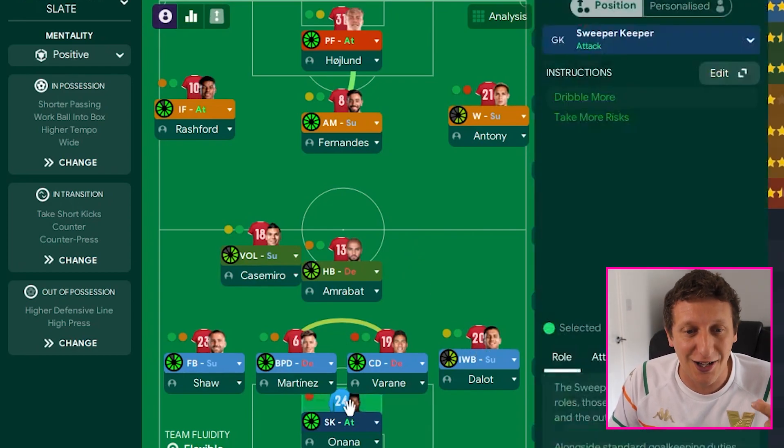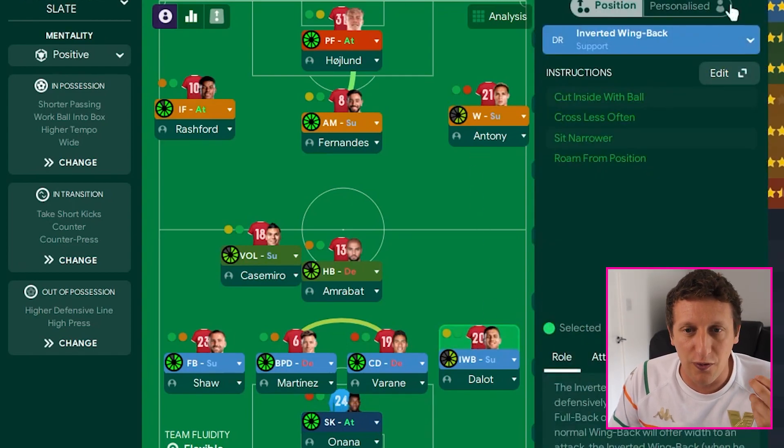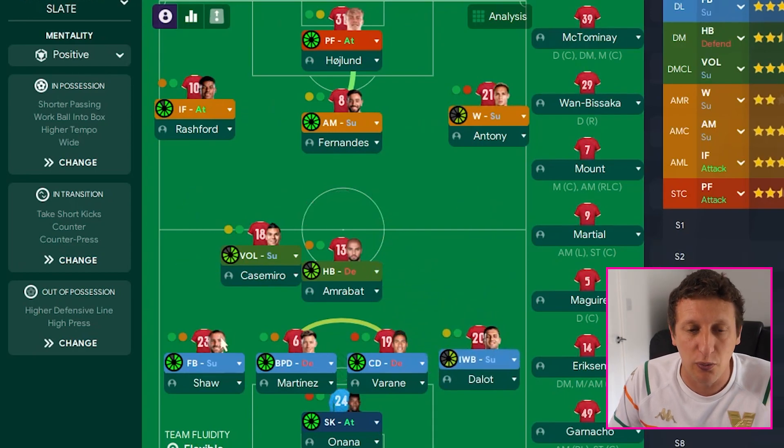So we've got Onana as sweeper keeper on attack, no player instructions. Dalot we've got as inverted wing back - we want him coming into the midfield helping with build-up, and it also drags players in, allowing Antony on that right-hand side to get a little bit of a 1v1.